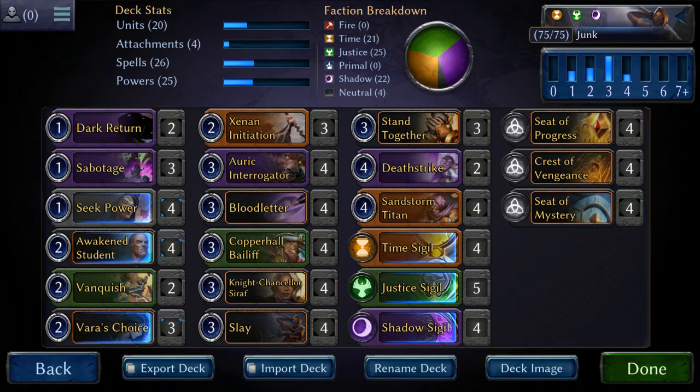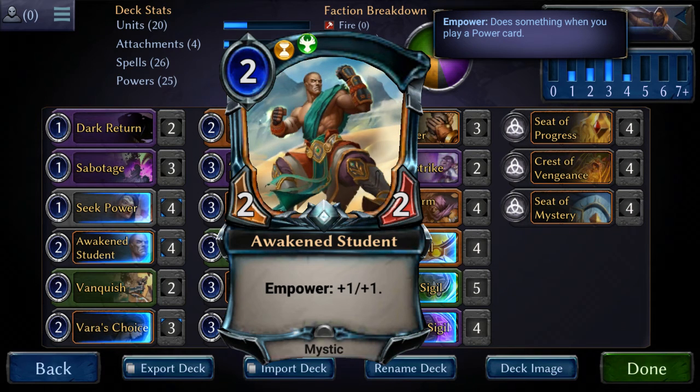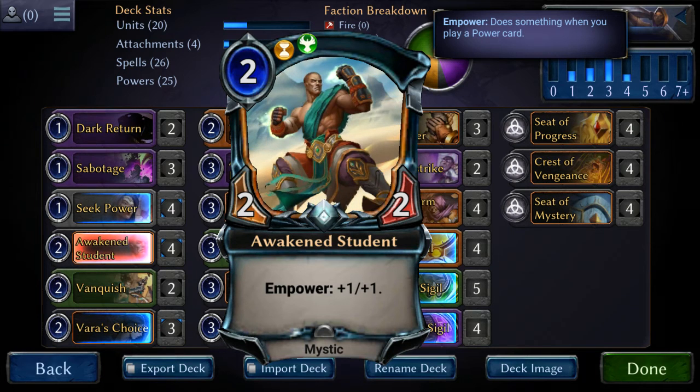I want to talk about the main cards I built this deck around, then the support cards, and then we'll talk about synergies and the reason why certain cards are here. The first card I built this around was Awakened Student. This guy is somewhat underappreciated at times, even though right now he's running kind of hot. This 2-drop can be gross — if you can get one or two of these guys down and just run with him, he can finish the game out really quickly.